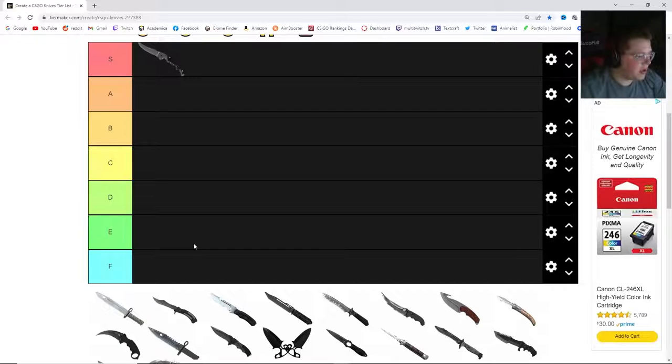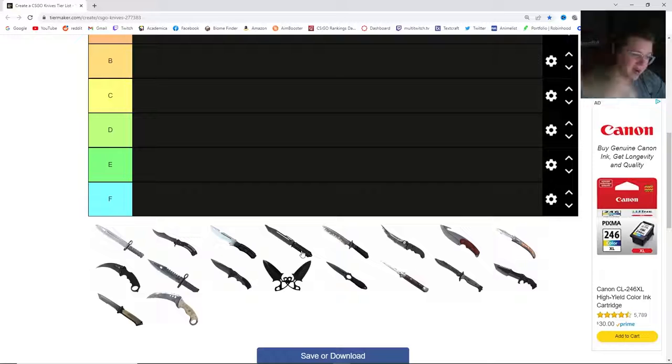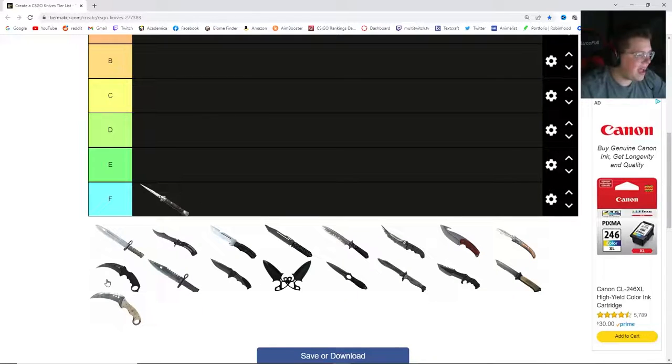My other S tier knife I'm going to save because it's more of an obvious one. Let's go to the bottom — F tier. I'm going to put the Stiletto at F. I think it's pretty universally understood as one of the worst knives. There are a couple of people who really like the Rubies and Sapphires of it, but generally I think most people know the Stiletto is probably F tier.